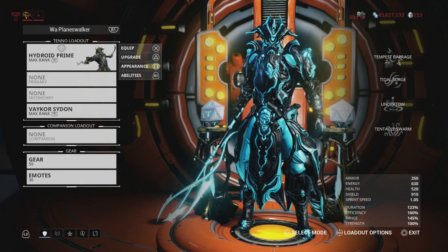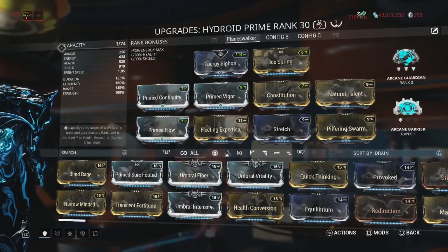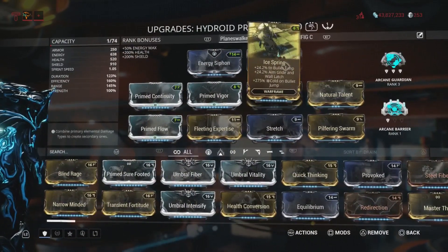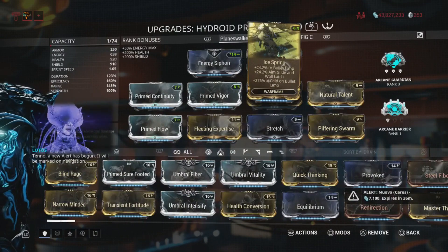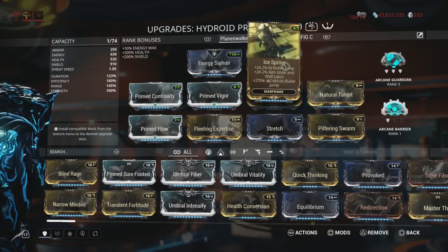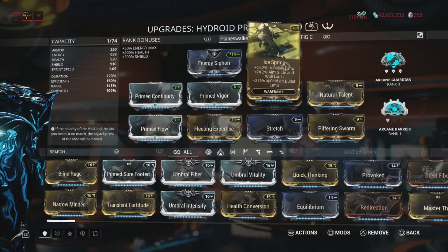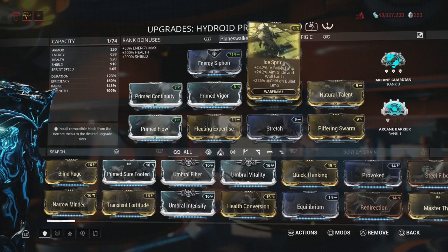We've gotta get rid of the companion real quick because Planeswalkers don't need companions — well, right now anyway. This whole loadout is what makes the Planeswalker, not just Hydroid himself. So let's go through it. Ice Spring — yes, water, ice. He's mostly water, but he can make ice. That's why I didn't choose Frost over him, because Frost is ice all the way. But the Water Planeswalker needs to be water, but can make ice if need be.